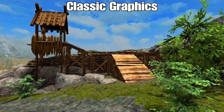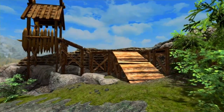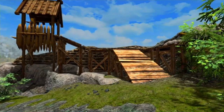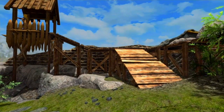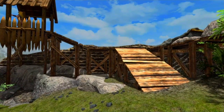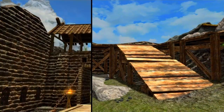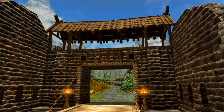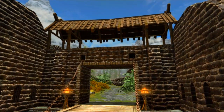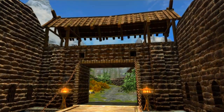The first mod is called Classic Graphics. What this mod is going to do is it's going to make all the wood and all the houses and buildings look a little bit older, a little bit more weathered, and add a little bit more damage to it, just to make it look a lot more real. This will make everything look a little bit older, a little bit more classic, a little bit more damaged, just to give off the medieval vibe.